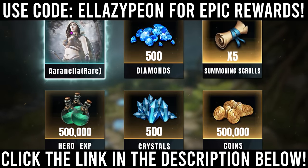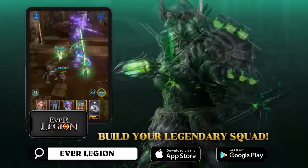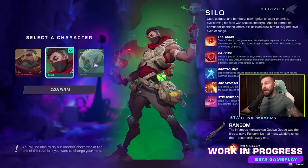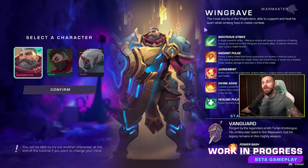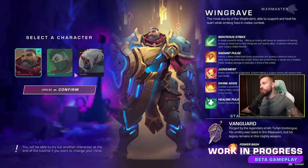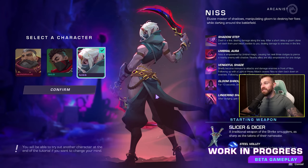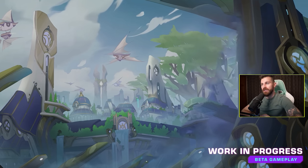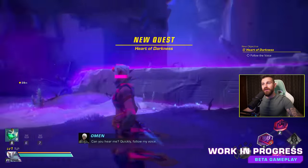Start your adventure in this epic new idol RPG today, download now. Here we are in the Wayfinder closed beta — let's see what this game's all about. Starting out I get to select a character: Wingrave, Silo or Nis. This one looks like more of an assassin DPS so let's be her. This is the intro cutscene giving us a bit of story and we're in the game.